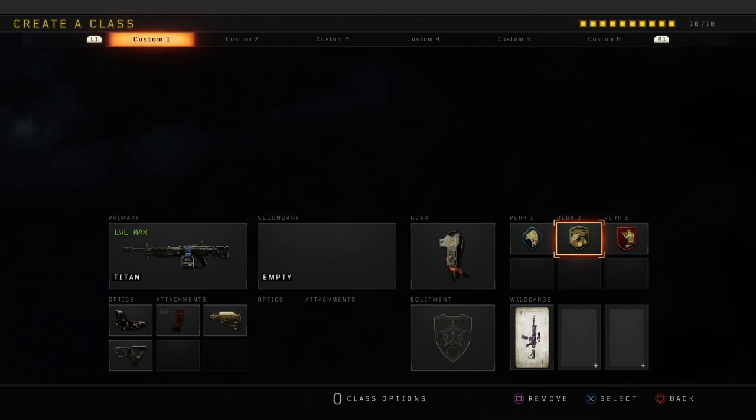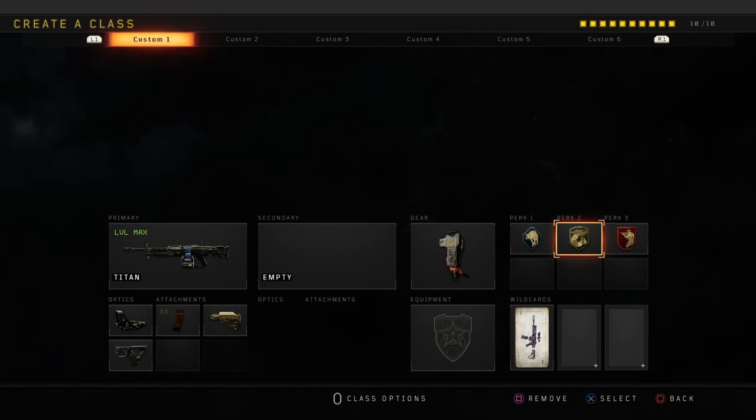This first class is going to be my Titan class. It's got Reflex, Extender Mag, Stock, and Quick Draw. Stock and Quick Draw are some of the main perks you have to use on this because it's an LMG — you want to be moving around the map faster. Stock helps you aim in and move faster at the same time, and Quick Draw helps you aim in fast as well. That's also why I have Gung-Ho on this class.